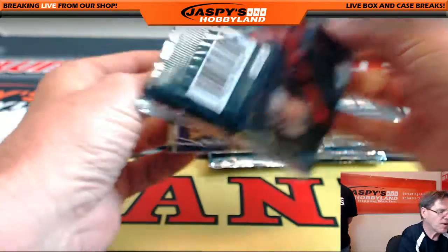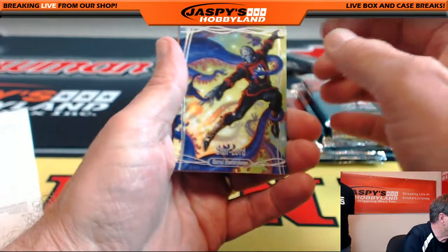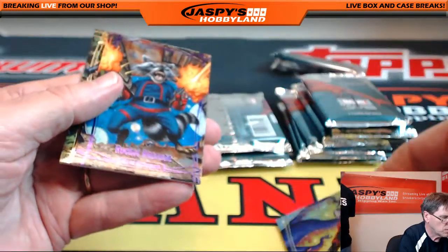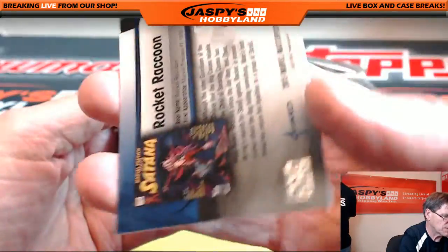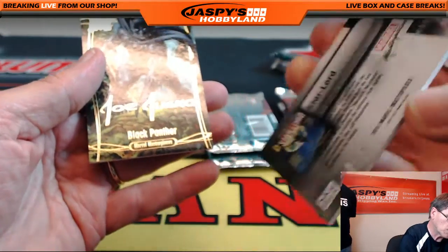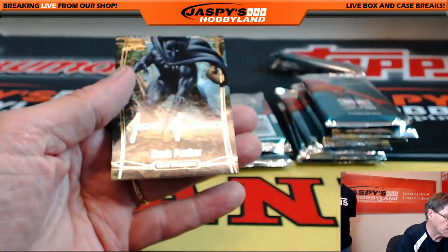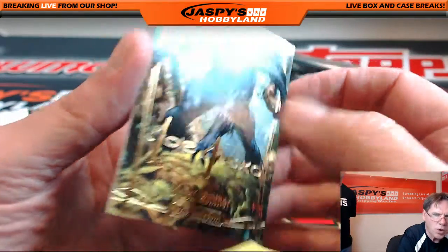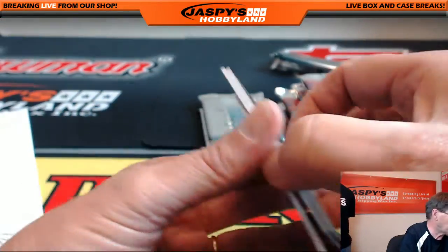This is pack four going to Andrew — Star-Lord! Rocket Raccoon, very nice — five of 199, nice low number. And Star-Lord, numbered 828 of 1499. Black Panther, Joe Jusko facsimile gold, unnumbered. Very nice — so that's pack four.